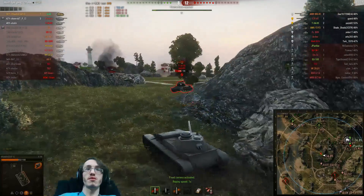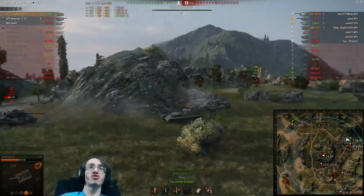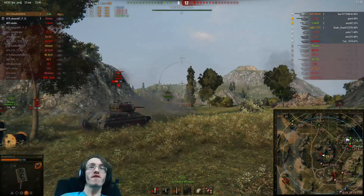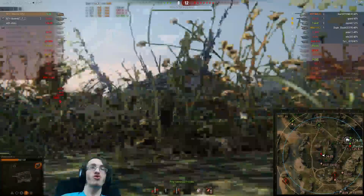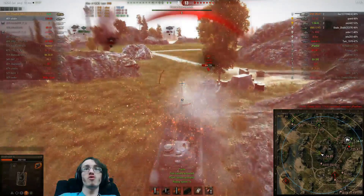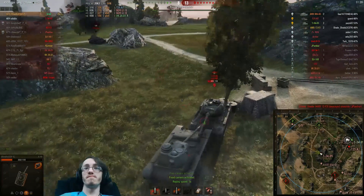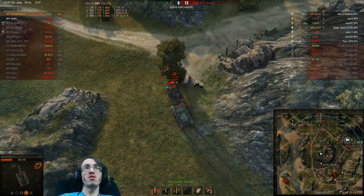I'm going to hunt this guy down. You can see the gun depression there — we went over a tiny little elevation and it resulted in us skying the shot clean over the enemy tank. So I push forward, because at this point I think the AMX is making his way onto the hill and I want to take out this guy early. I try and ram him to get him down to a one-shot, but we are unable to do a single point of damage.